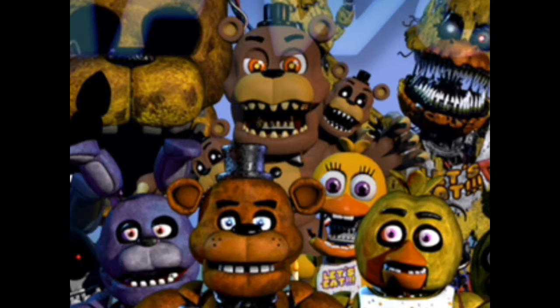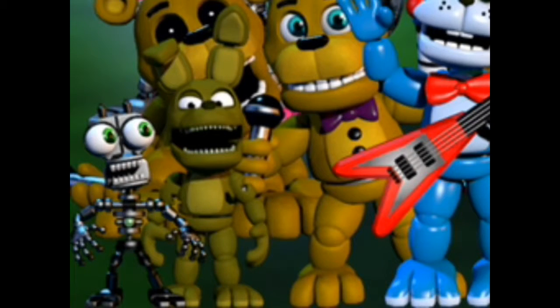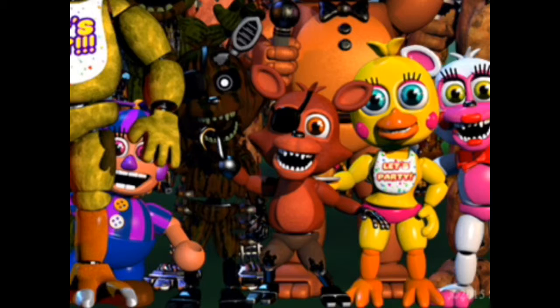There is also a new Adventure Plush Trap, and it looks pretty awesome. It looks a tiny bit tattered on its arm and its chest. There is also the — you can now see Mangle's other endoskeleton. It actually doesn't match with the green-eyed one.